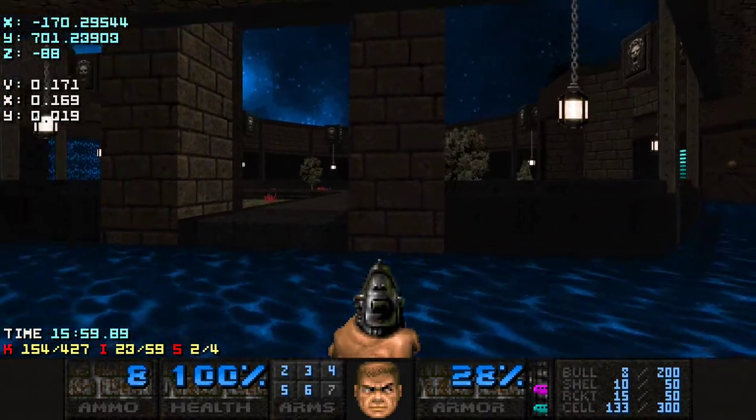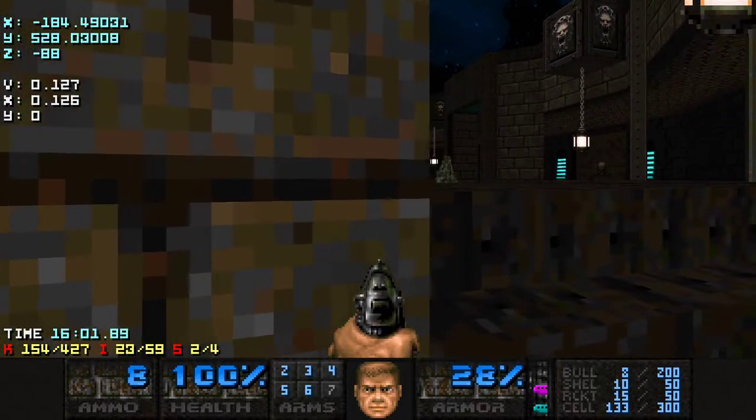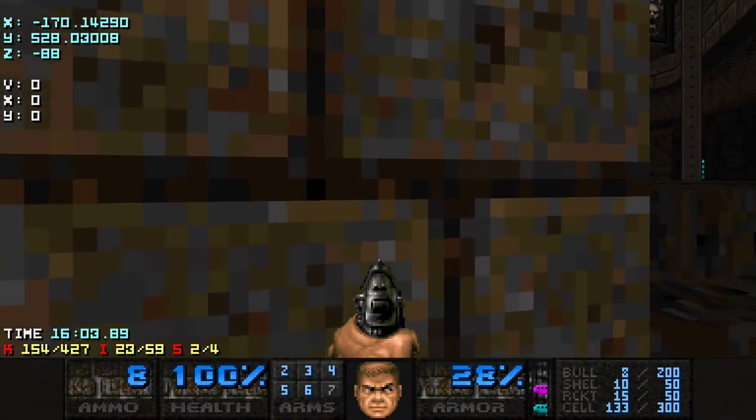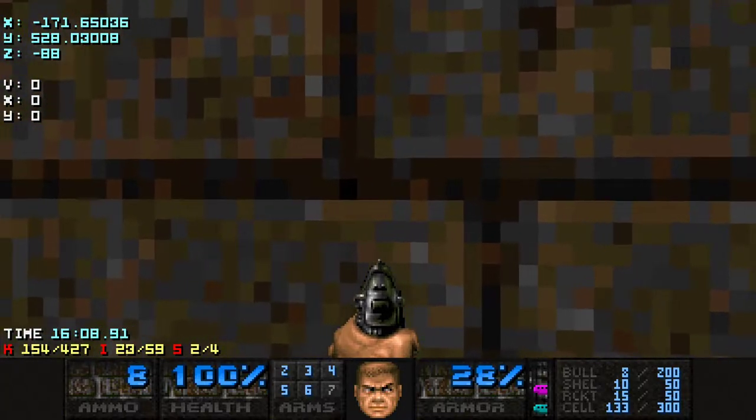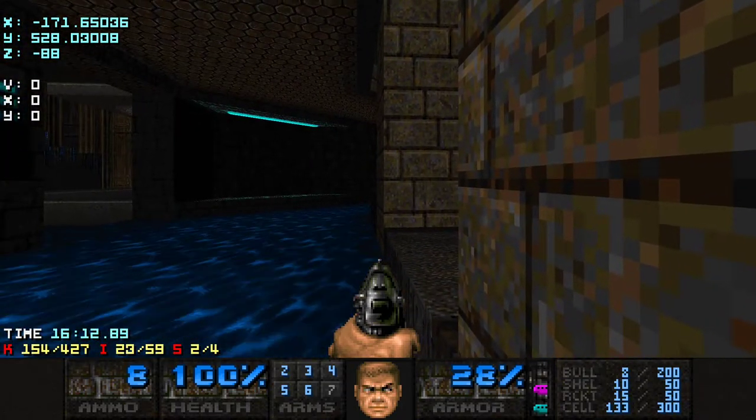Basically, what you want to do is stand against this wall and find the first white or light gray pixel from the right. Three pixels to the left of it is where you want to stand — any of those three will work.